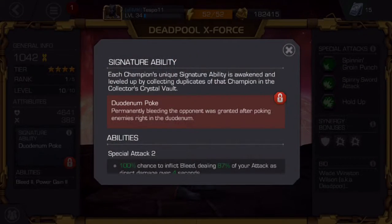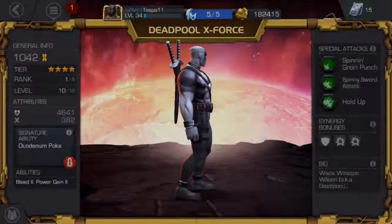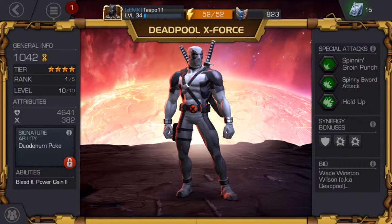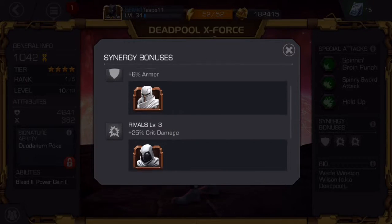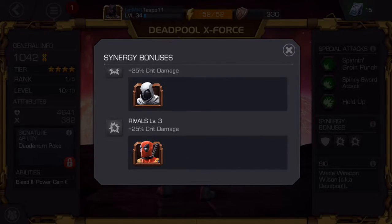I'll show you his signature ability — you can read it there — and then I'll scroll down to his special attacks. He gets a plus 6% armor with the Marvel Now Magneto, a plus 25% critical damage with Moon Knight, and a plus 25% critical damage with the normal Deadpool.